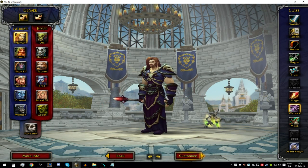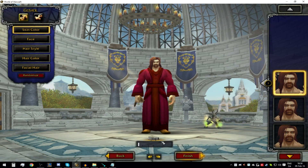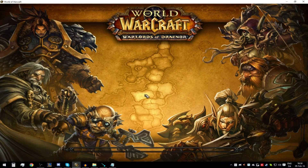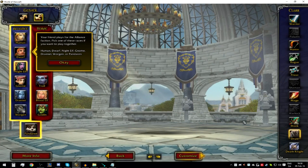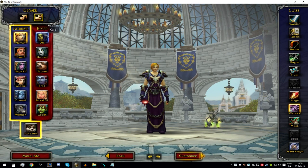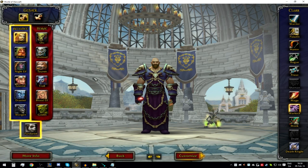Let's make a warlock. So let's just say this is fine — we need to give him a name. Let's just call him Frank One. And then on the other account, we're going to make the same. You don't necessarily have to, but it's usually best to make the same class because it's easier to get around with. You can make another race or whatever.